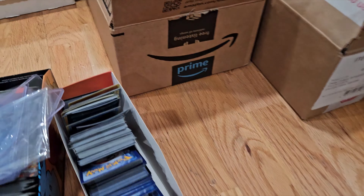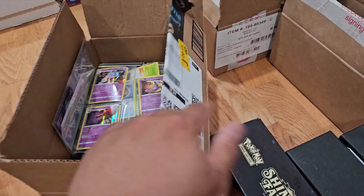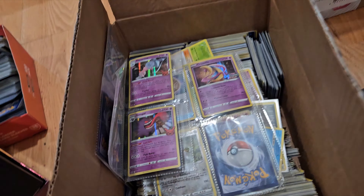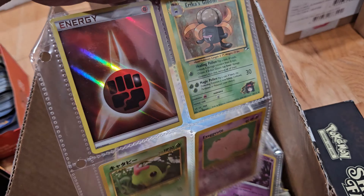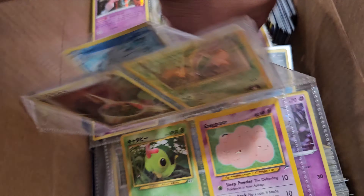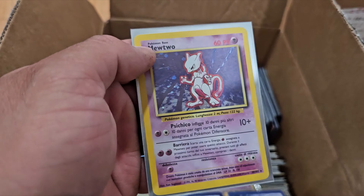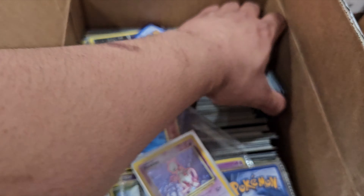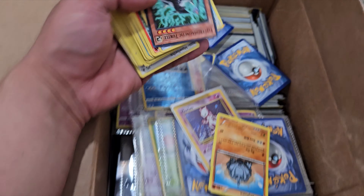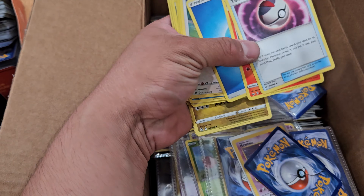I'm not gonna go through all of it in one video because there is a lot. This one — I don't even know why I bought this, but a kid was selling it for 50 bucks, so I paid $50. I saw a dark Gloom with a holographic energy, and then I found this — it's in Spanish, however it is a Mewtwo. I don't know the condition yet, I haven't removed it from the sleeve.